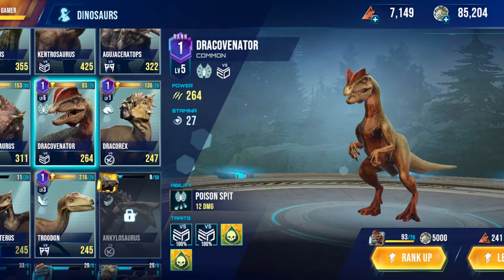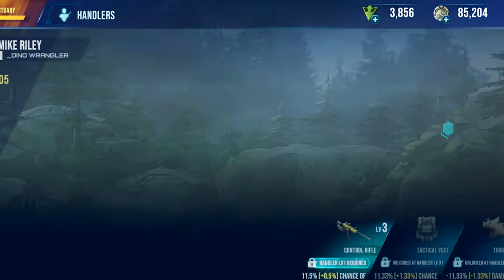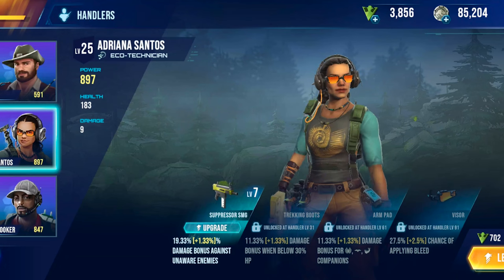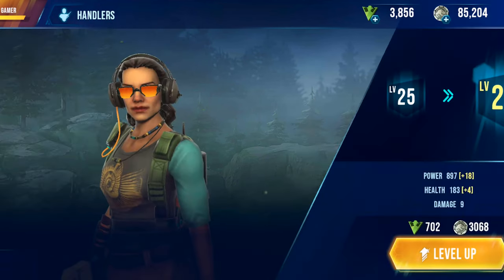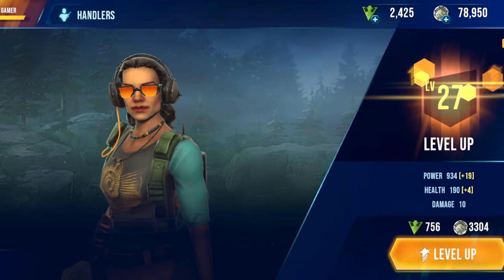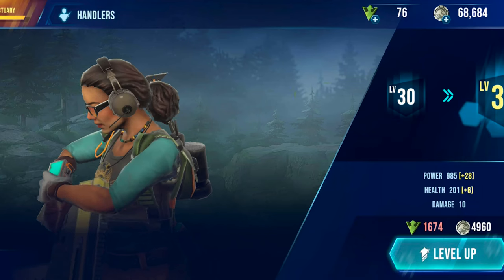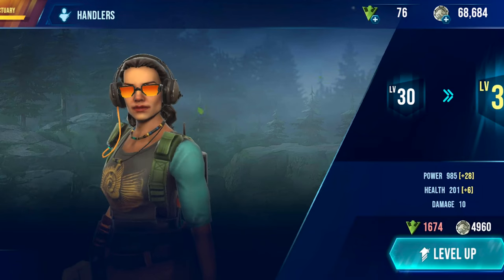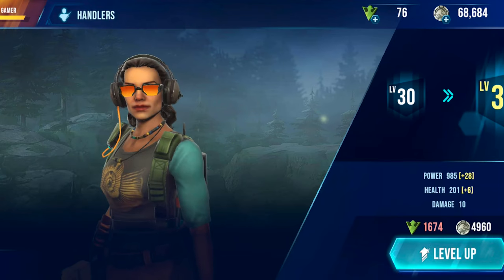We also have Drake Covenator but I'm not going to rank it up because it's not really that good. Let's look at our characters — we can upgrade Adriana Sandoz a bit, so let's do that. Up to 28, 29 — and that's level 30. Power 985, health 201, and 10 damage. Pretty good, but now she's really expensive to upgrade.